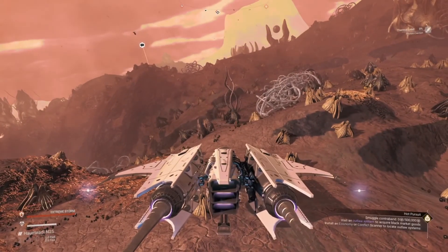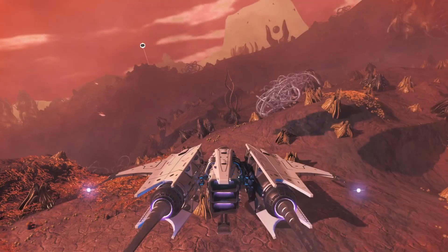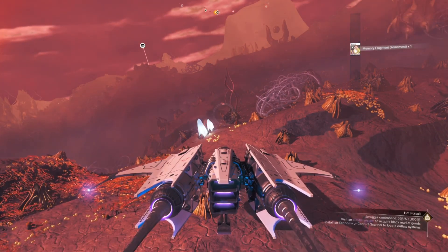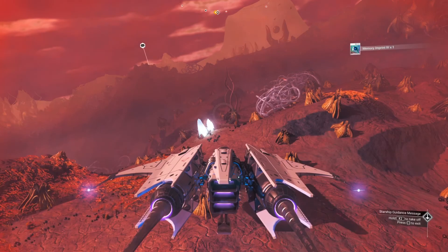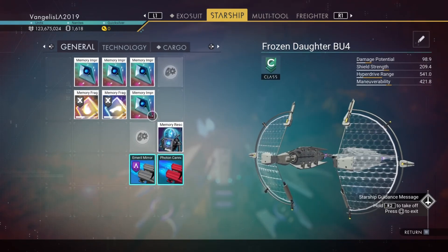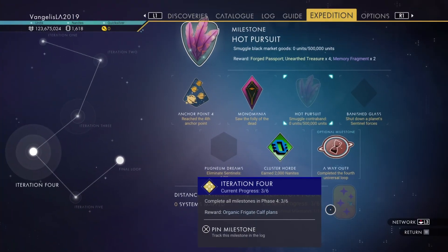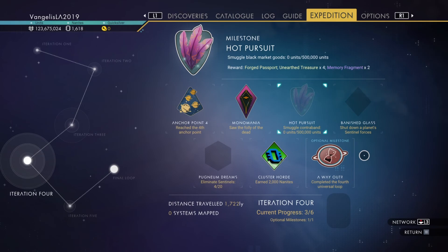That was lucky. Alrighty, let's see what we got. Monomania. Memory fragment armament times two. Memory fragment exocraft times two. Memory imprint four. It's a good job I don't need storm crystals anymore. Alrighty, let's have a look - let's move that there. So we've got memory imprint four. Alright, that'll do pig.